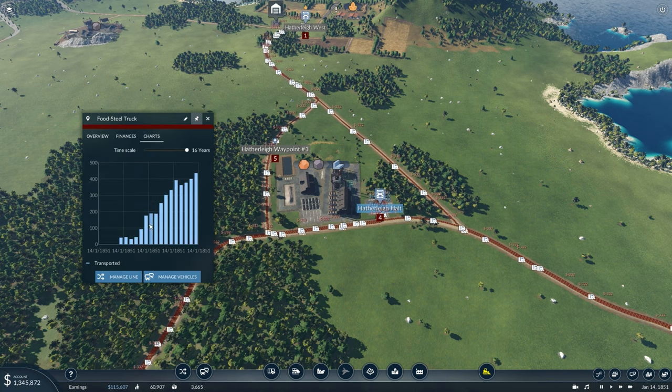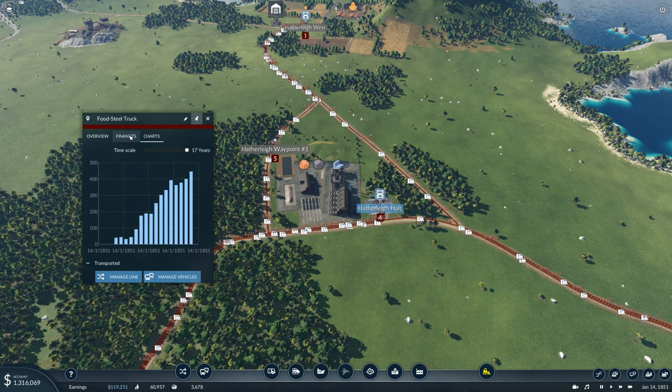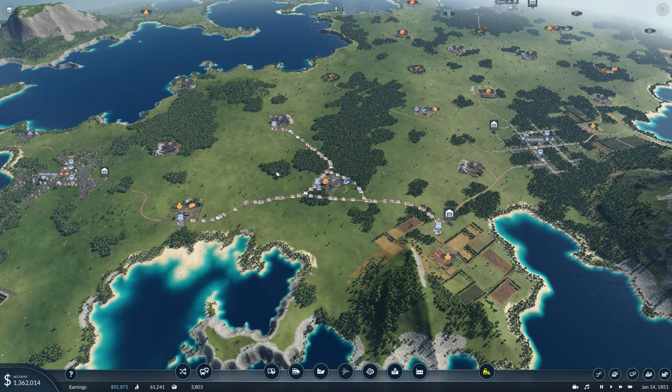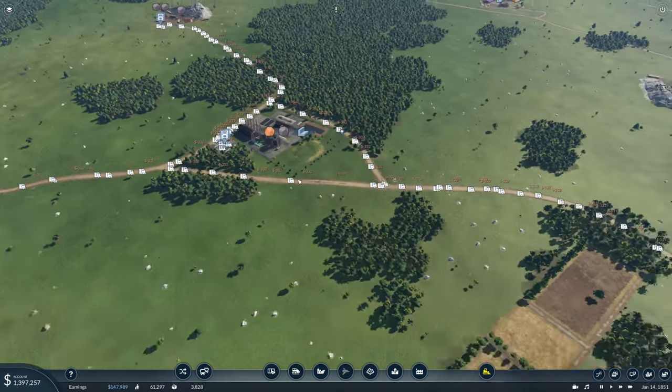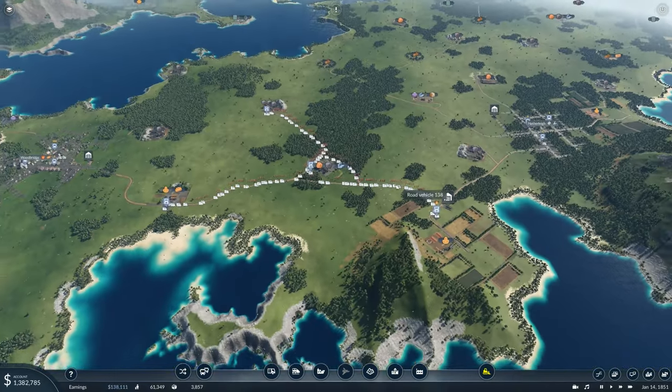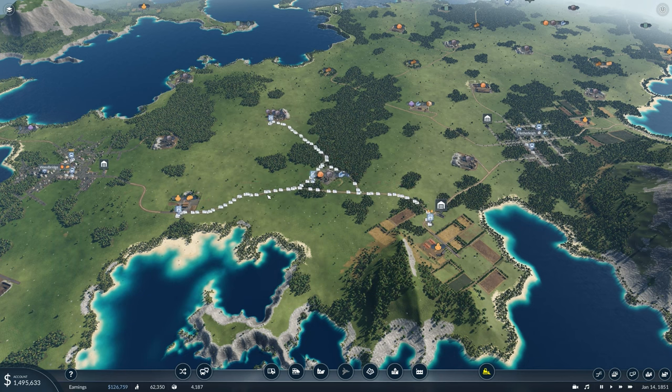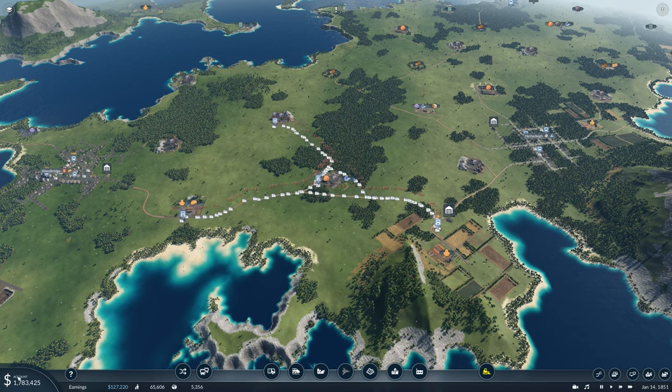Let's see how much money this route is making — look at that, some hefty charts and hefty profits. And of course if possible do this with boats, because you don't have to pay for road maintenance. But let's be honest, ships and road vehicles are kind of boring — if you're playing Transport Fever 2 you're here for the trains. Before you do anything with trains though, stop. You need to pay off your loan first, otherwise you're going to get in serious trouble later on if your trains mess up.